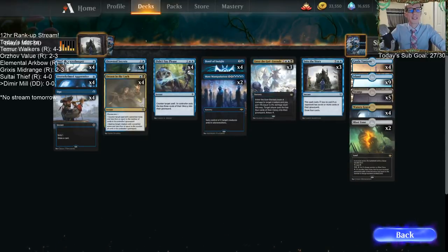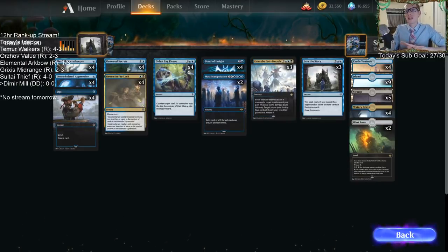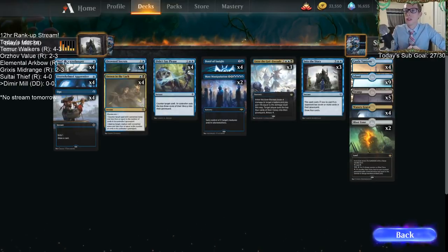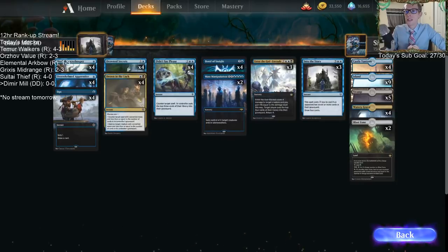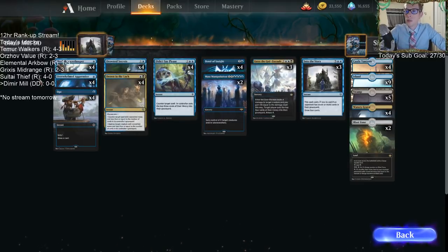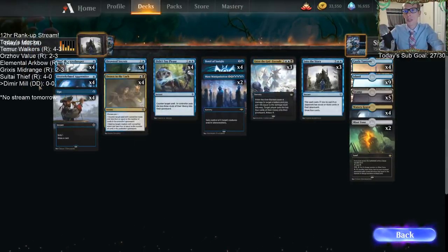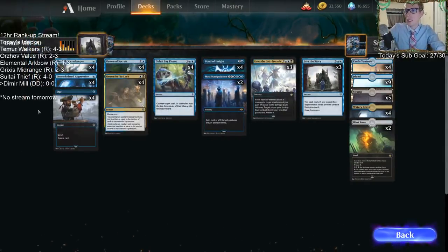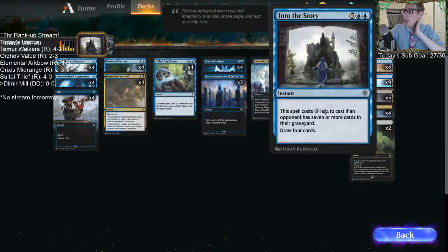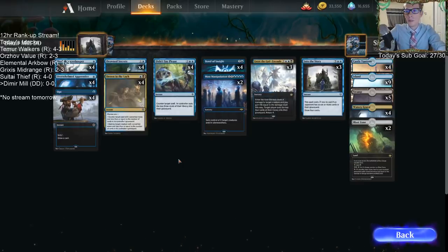Welcome everybody in Twitch chat and on YouTube for some Dimir Mill. We got a new donation deck submitted by a viewer to try out some Mill in Standard. We have lots of new Throne of Eldraine cards in here — Merfolk Secret Keeper, Overwhelmed Apprentice — one-drops that can help mill our opponent a little and play some defense. Then we have Drown in the Lock for removal, and Into the Story to refill our hand.